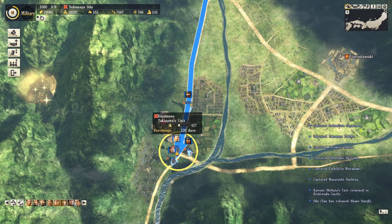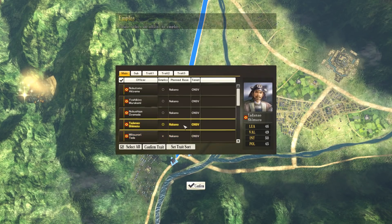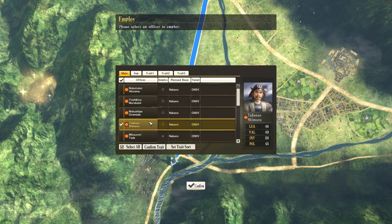Now we have a base here, we can get more supplies, put a few troops inside the castle and deploy the castle's own troops for an extra thousand or so men at our Takeda battlefront.